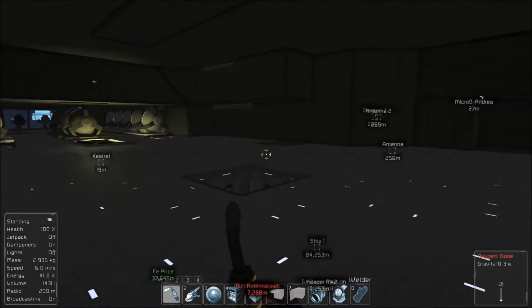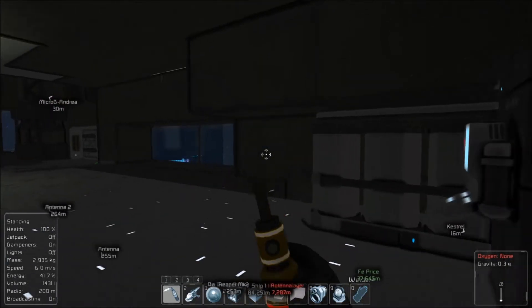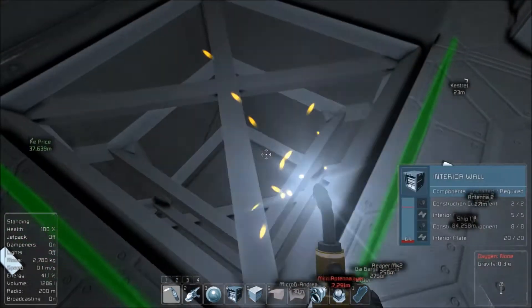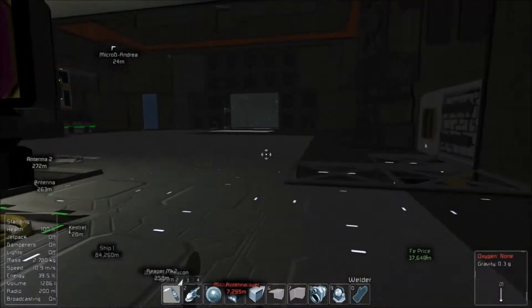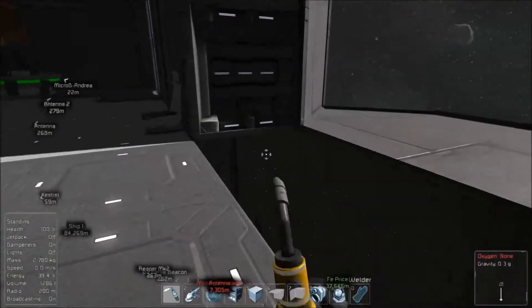We need to move the med bay to probably about here so we stop spawning outside the ship — it's been rather bothersome lately. So let's come over here and take a look at how we're going to lay this door out.